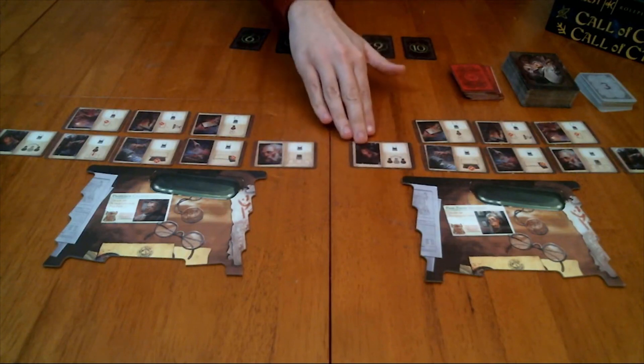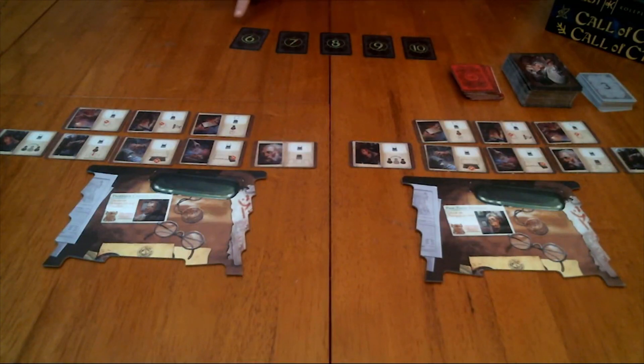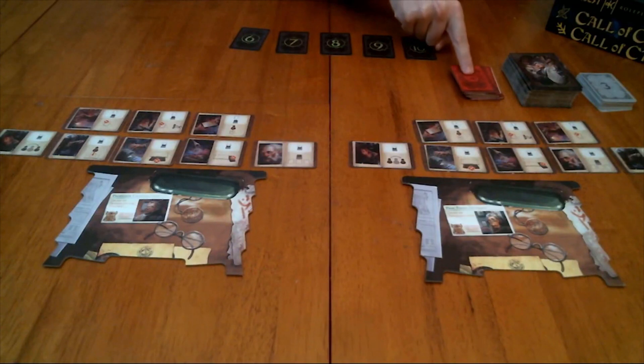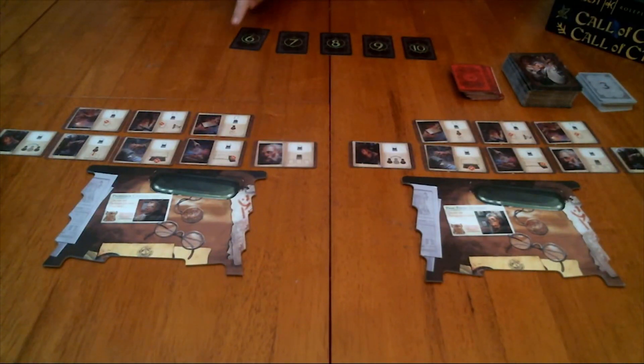Finally, in the middle of the table, set up the library deck in easy reach of everyone, and set up the five black sanity cards in order. You also have the red sanity deck and the lore deck over here. The five black sanity cards represent the five rounds of the game, but you'll need to supplement them with extra red sanity cards. At the start of each round, make sure that each stack has a number of cards equal to the number of players.